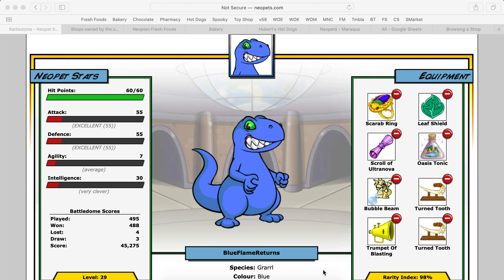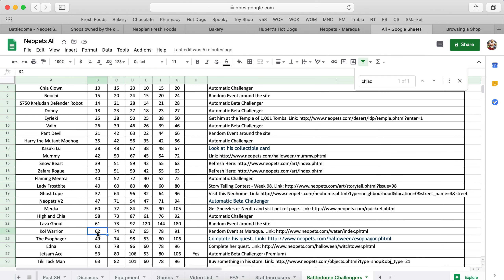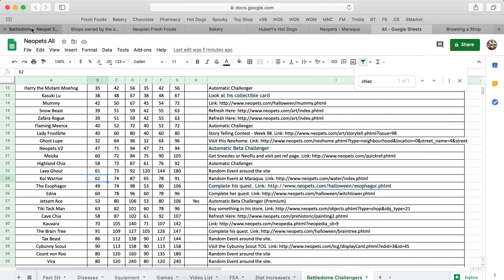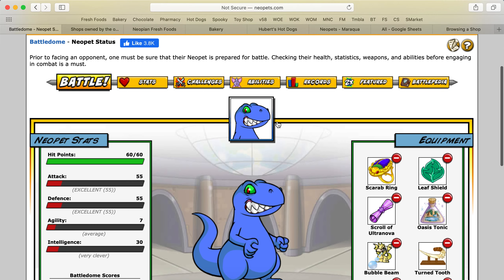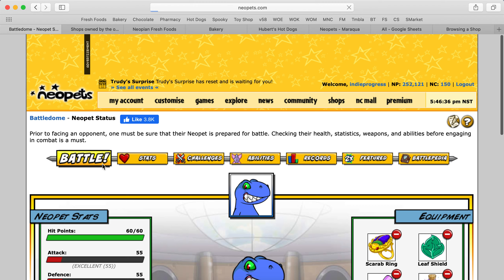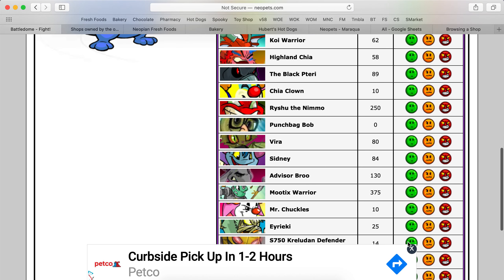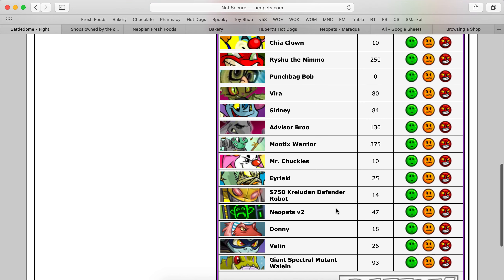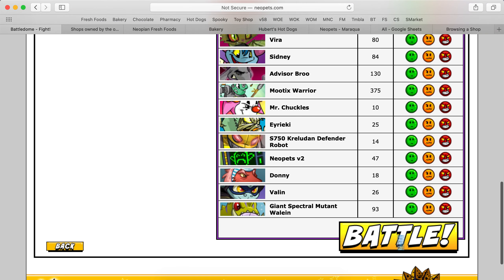Hey guys, I'm about to fight the Koi Warrior that I just unlocked. This opponent has 65 HP with a difficulty of 62. Right now I just got two Turn Teeth — I could do about 60-something damage right now, so I have a good chance of beating him. I have no freeze items or anything like that, but I do have a heal. We're going to try our luck against this guy.